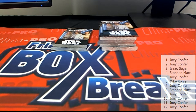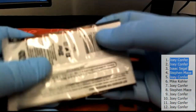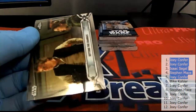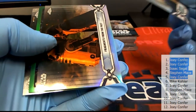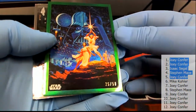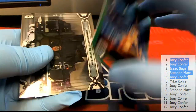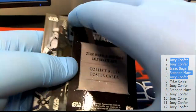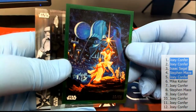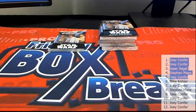All right, Joey C is next. Nice one there — oh, check that out: poster card 25 of 50. That's great — New Hope alternate art. That is great. All right, Joey C.